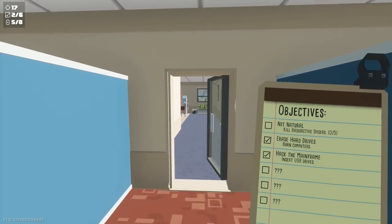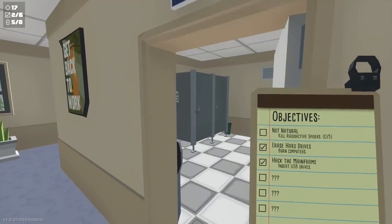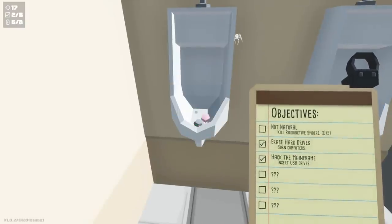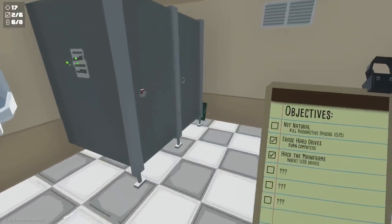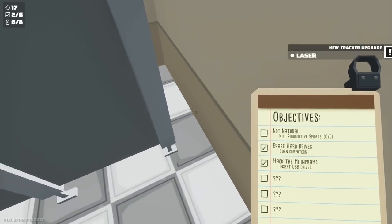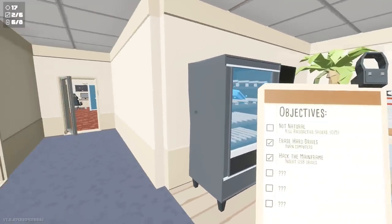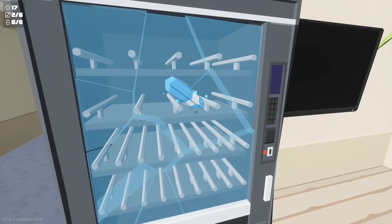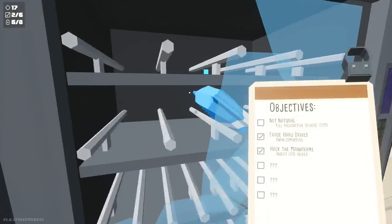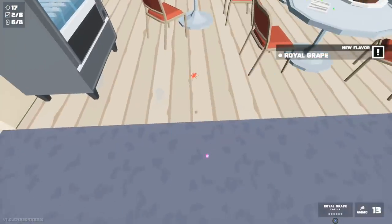Before heading to the kitchen, go into the men's bathroom. There's an upgrade and a battery in the urinal — pick up the battery right there, then pick up the upgrade on the back left behind the stall. Head out to the kitchen and there are some cheese puffs in here — break the glass to get them. Note: if you feed these puffs to a spider it'll turn into a queen spider.